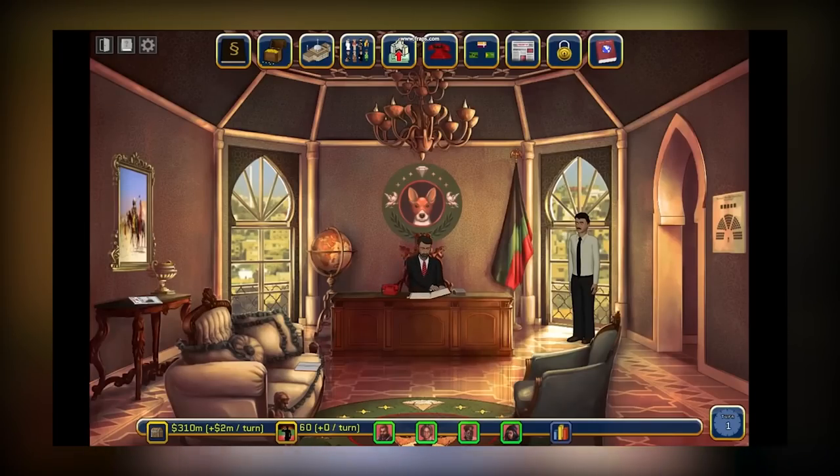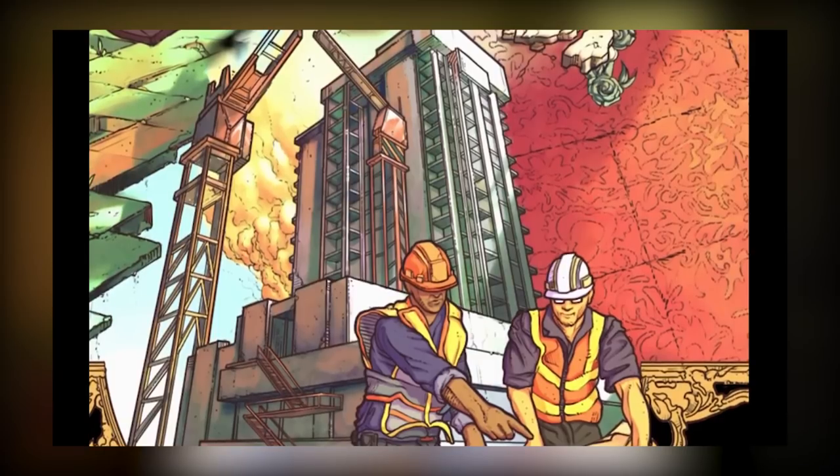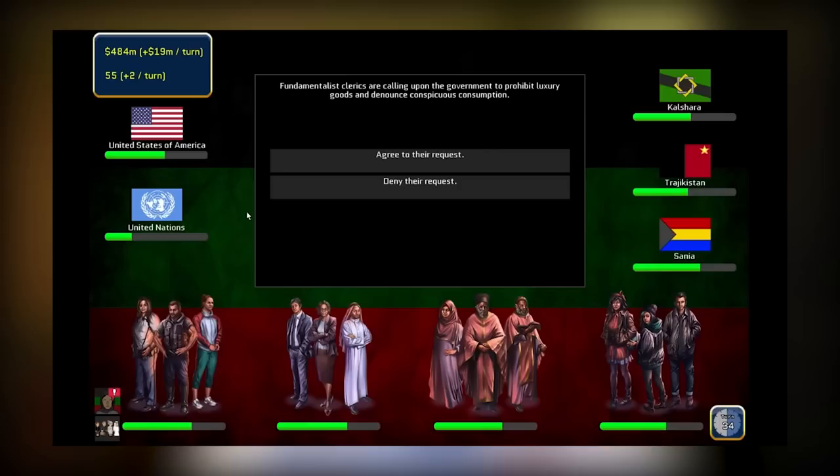Lastly, Rogue State got announced on Greenlight. It is a strategy game — and that is kind of the theme for this week, isn't it? — a strategy game that's sort of like Tropico but with a Middle Eastern setting. If you haven't played Tropico, you take the role of a dictator on a Caribbean island and have to build it up and provide for the people — you can choose how you wanna run your state, your security, everything like that. In Rogue State, you take the place of somebody that's just overthrown the previous regime of your country and have to decide how to run it — funding for religious and economic stuff, all sorts of things to keep track of.